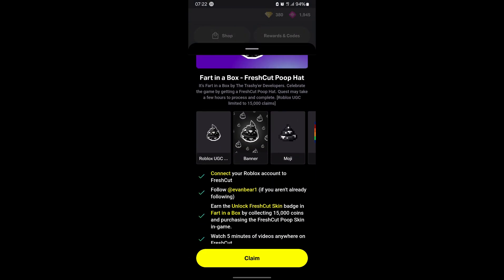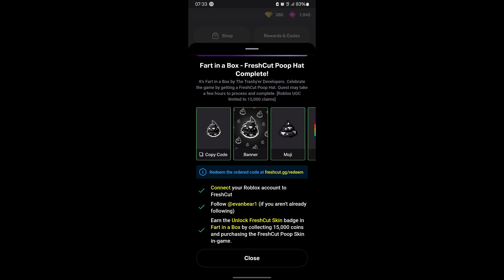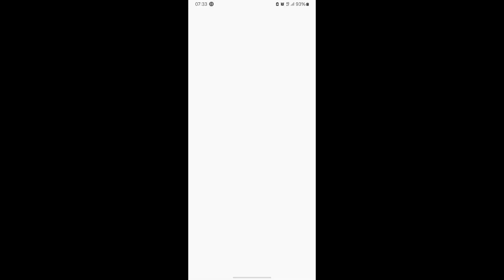After completing the following requirements, click on the claim and it should say that the quest is completed. Now, to redeem the item, you need to copy the code and press the link below.